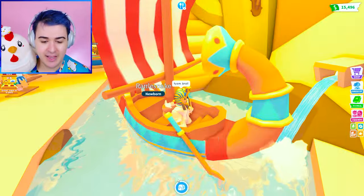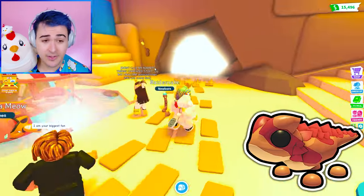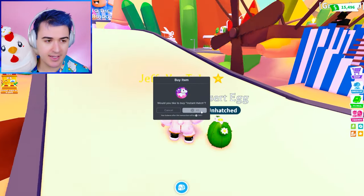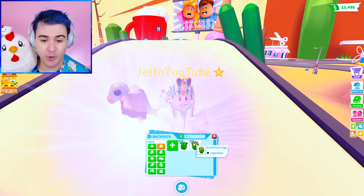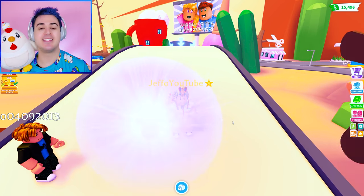We haven't tried hatching one in here — so maybe we do this hatch. A thorny devil — okay, that's better than a rattlesnake in terms of rarity. I think we stopped speed hatching after like egg number seven. We're going to do three speed hatches right now. We got the vulture! I can feel it — we are definitely going to get the cryo sphinx. I'm calling it — sphinx, let's go!